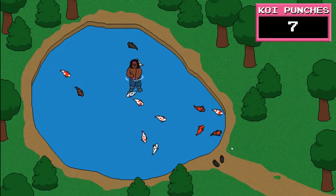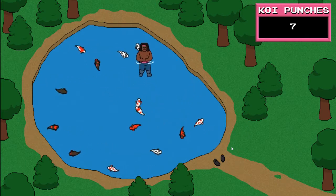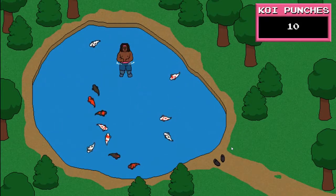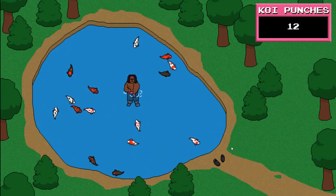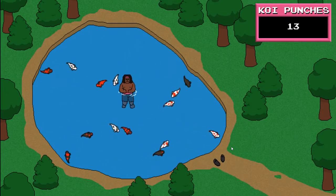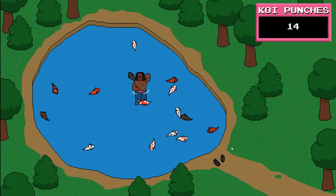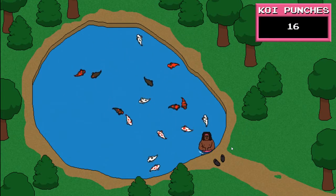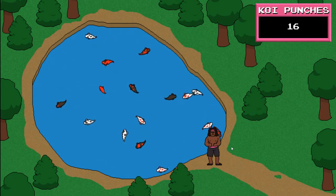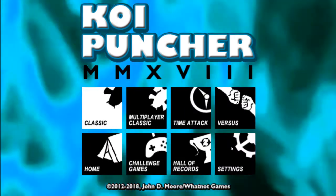They note that there are thousands of Koi. There is a thing at the beginning, as it loads, that says hey please don't actually punch Koi. And this is the game — I'm just hitting the A button, or any button, to punch Koi. I positioned myself just right, and that ends it. I punched 16 Koi, and that's it.